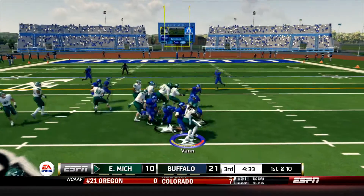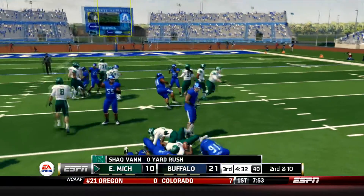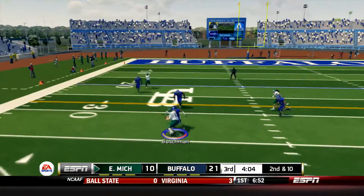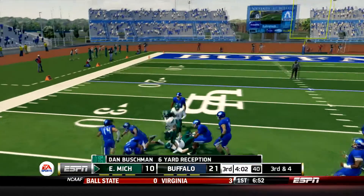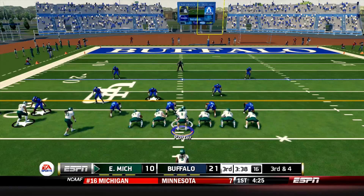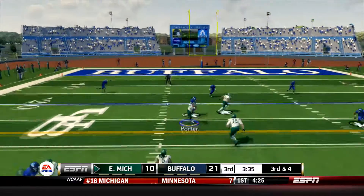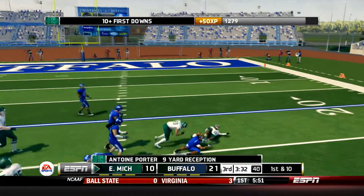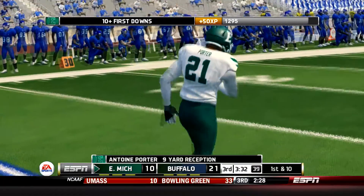It's first down for the Eagles. They're going to give it to Shaq Van who's got nowhere to go on the right side. Second down now. Porter takes the snap, he's going to dump it off underneath to Dan Bushman the tight end. He breaks the tackle and picks up 6. Third and four from the 33. Porter with the snap, he's going to rifle it underneath to Antoine Porter who makes the catch and picks up the first inside the 25. Big conversion there.